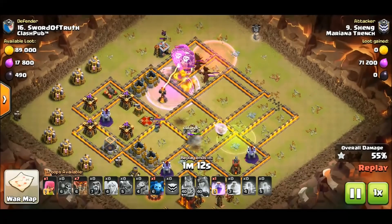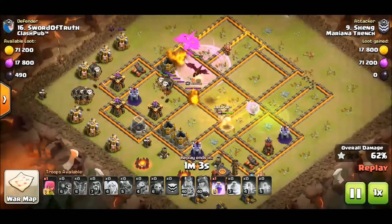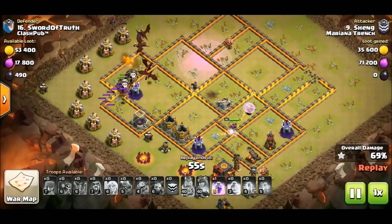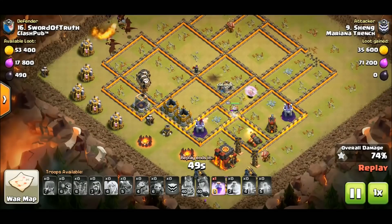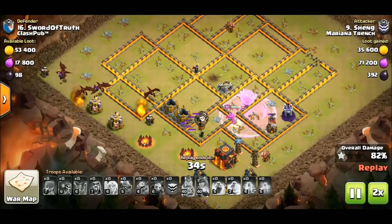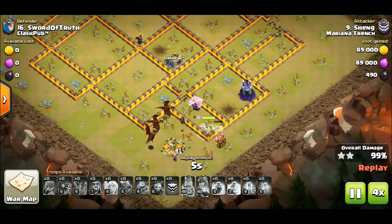He didn't go with a hound — he actually had some more balloons or a dragon in there. The queen is still doing her thing and she's out of danger now, so he can use all the spells on the Drag Loon. Absolutely gorgeous work, Shang — beautiful, beautiful attack. The balloons are putting in work. The queen is starting to take a little damage from multiple point defenses so he did have to rage her right there. But it was excellent timing and an excellent call on the queen. Good job Shang, very impressive!